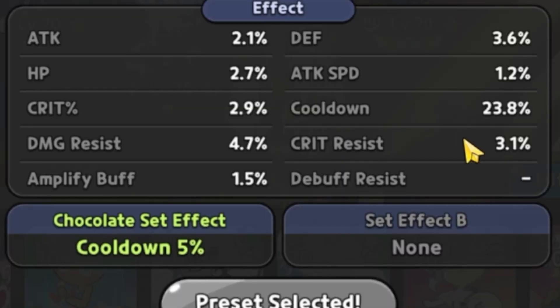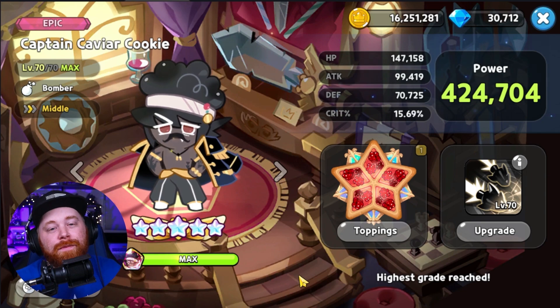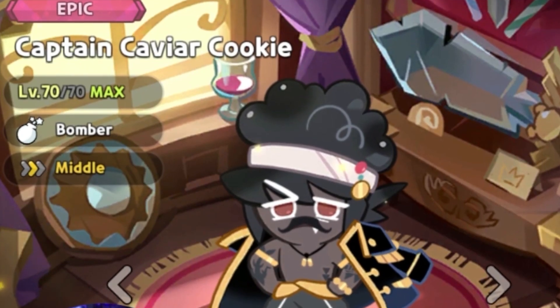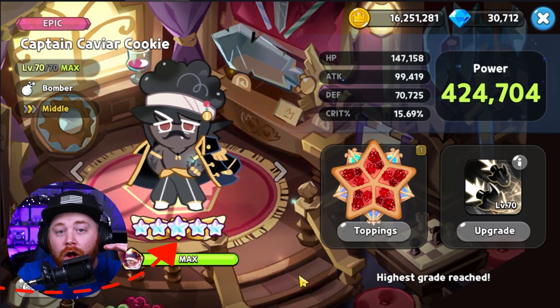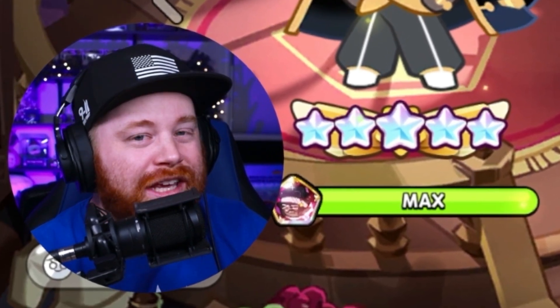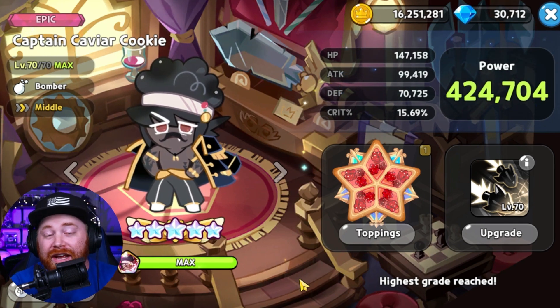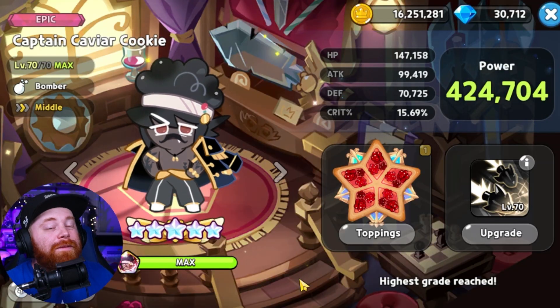One thing I want to tell you guys: a very strong counter to this team composition would be a fully maxed-out Caviar with the right toppings and substats. Further you get into the overall arena, you have to be careful about who you pick and choose to battle. If they've got a fully maxed-out Caviar, it might do enough crit damage to take out your Sherbert or even your Herb.